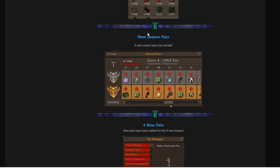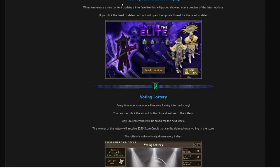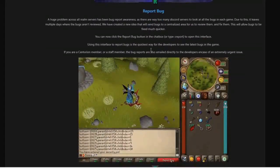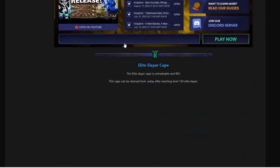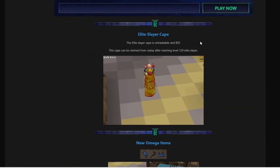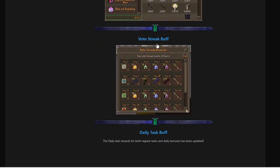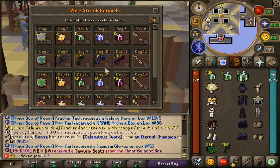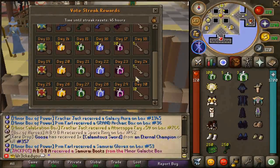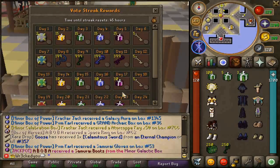There's loads more: a promo buff, a new season pass, four new pets for all the cosmetic bosses, new achievements, a new update interface pop-up, voting lottery, and a report-bug feature. There's also a launcher fix and much more. These updates have been so consistent and crazy recently. There's a new Elite Slayer cape, new omega items, voting reward buff, vote streak buffs, daily task buff, and global buffs. The vote streak rewards are lovely so make sure you vote every chance you get, and do double colon YouTube to watch the video and collect free goodies.